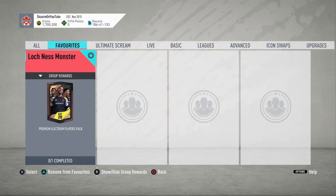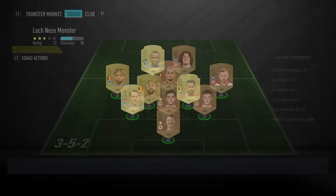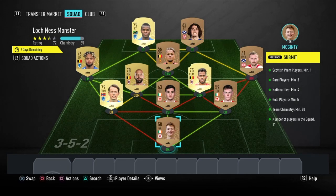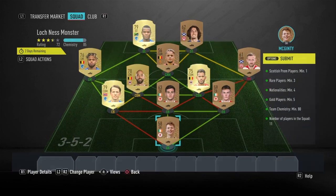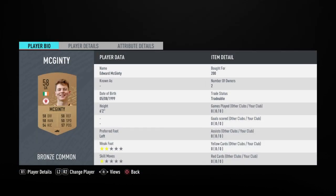What is up guys, it is Skarm, and for today's video I'm going to be completing the Lochness Monster SPC. The reward for completing this SPC is a premium electrum players pack. This is going to cost you guys 3,000 coins to complete, there is no loyalty required for this SPC, and these are the players I did use.